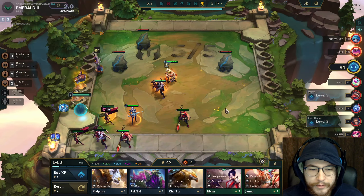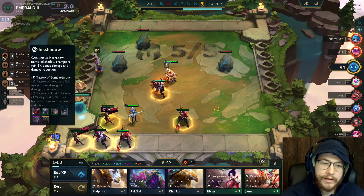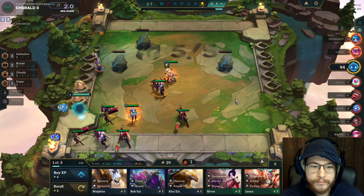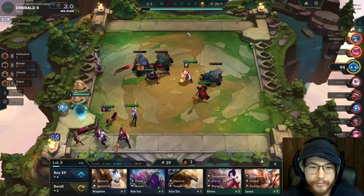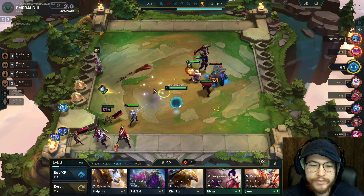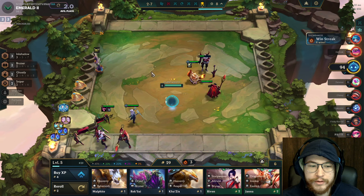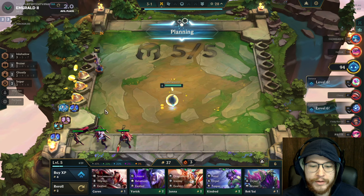Hopefully from our Krugs we get that little bit of gold to bring us to 30-gold interest. Since we already have two items on Senna, we want to prioritize making tank items. One thing I used to do wrong with this comp is make Shen my main damage tank. Unless you get the Shen augment, I don't think it's worth it — the big deciding factor for whether this comp performs well is Alowee.